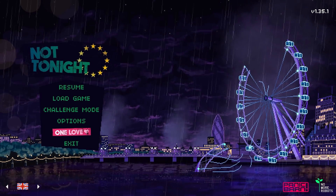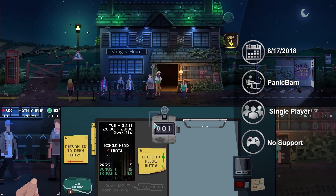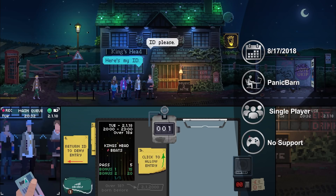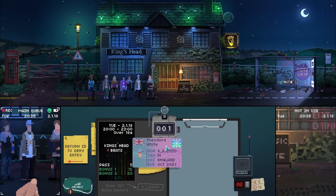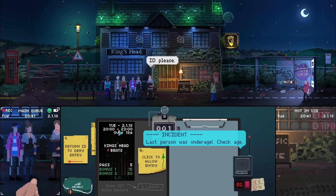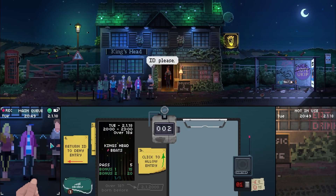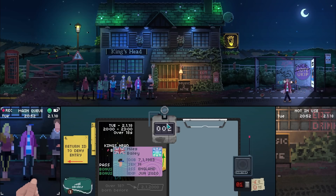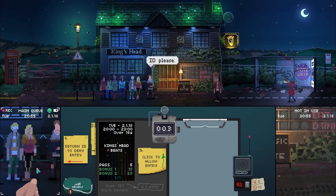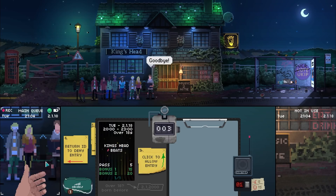Not Tonight is a Papers, Please-style game where you play as a bouncer instead of an immigration inspector. Check IDs and make sure no one underage is getting into the bar. Of course, things get more complicated as you have to start checking for expired IDs, signs of fake IDs, and keeping certain people out who have caused trouble for the bar owner before. Each night, the bar owner will expect a minimum number of people to be let in for you to get paid, with bonuses for getting more people in than expected, so you'll have to keep the line moving quickly. Your character is a European fighting to stay in the UK, and to do so you'll have to make a certain amount per month. However, as a non-citizen, you can't get paid very well, so you'll have to decide if it's worth messing up a bit at your job when people offer you bribes.